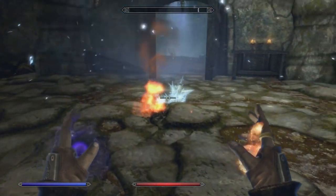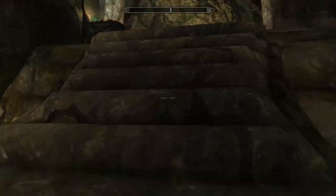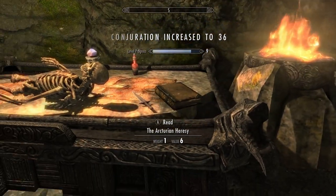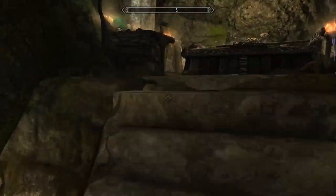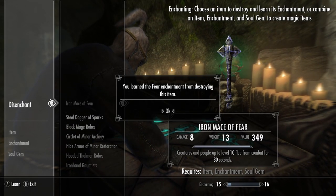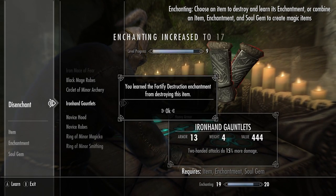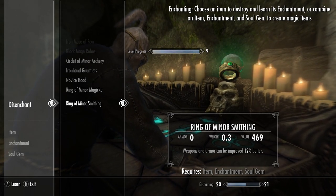South Brittleshin Pass is just outside Bleak Falls Barrow — you don't have to do it, but here's a little trick: if it's an ice room cast fire, if it's a fire room cast ice — it just blows everything up. After exiting Bleak Falls Barrow, disenchant all your gear except your Archery and combat gear — hold onto that until you can enchant more powerful items.